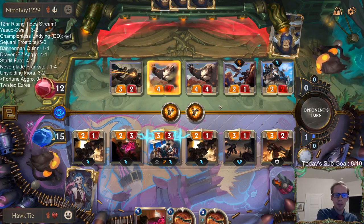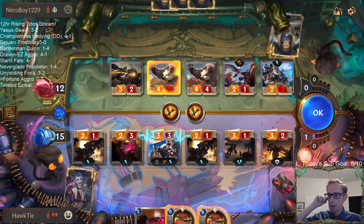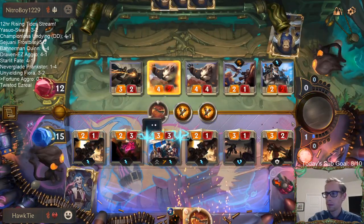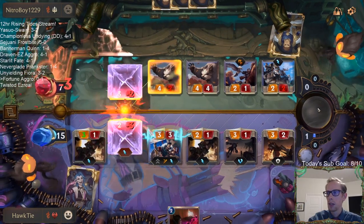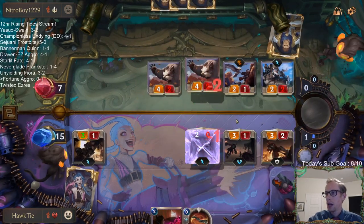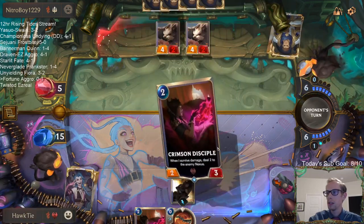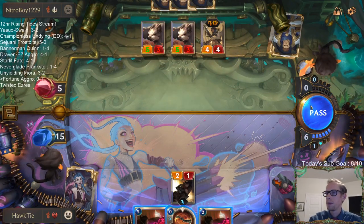I could see attacking with everything but Draven. Now we're cooking — they definitely had a good hand. That was a great turn for them. Brightsteel Protector is pretty awesome. I really should not have played that second Make It Rain. I should have played the two one-drops and then attacked — that would have been the play. Then they wouldn't have had Brightsteel Protector or that four-four. That would have been a lot better.